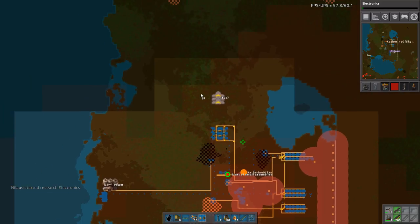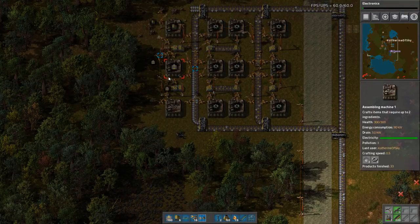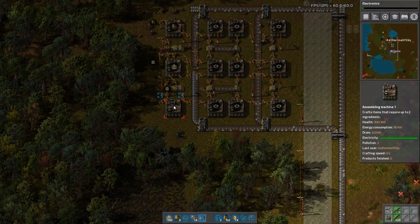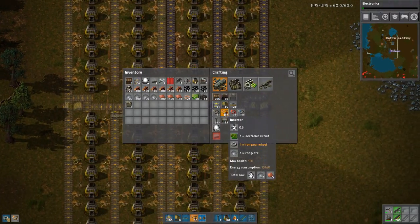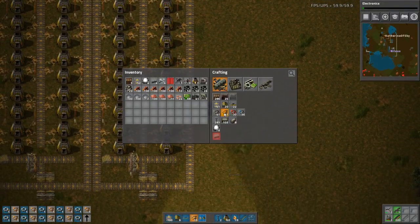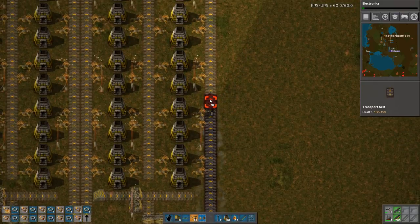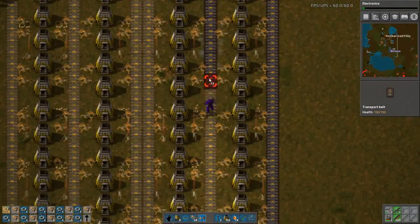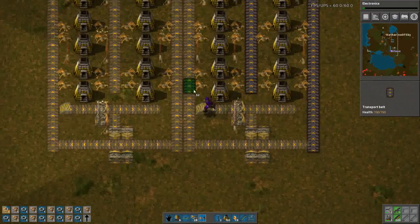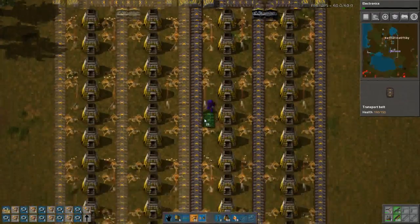You're building the logistics - the belts and stuff. Yep. You have belts and undergrounds - not yet the splitters, right? No, we need the blue assemblers for that, which is what we are teching towards now. I think I'll build a small green circuits array just real quick near the ammo production.